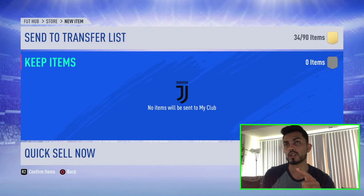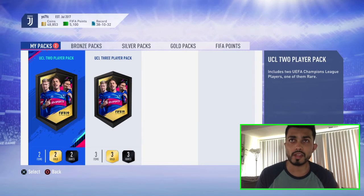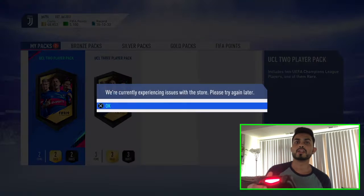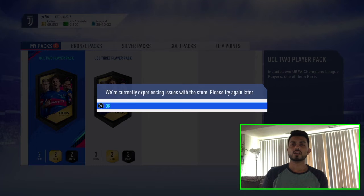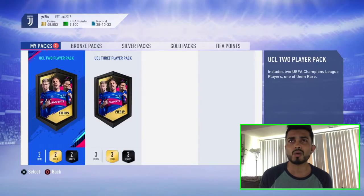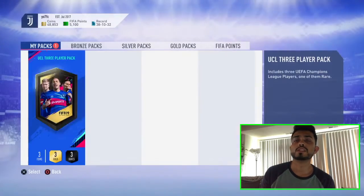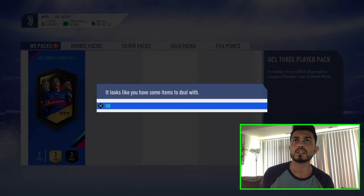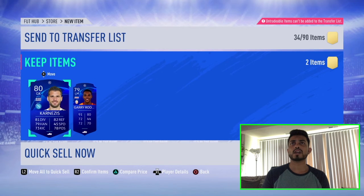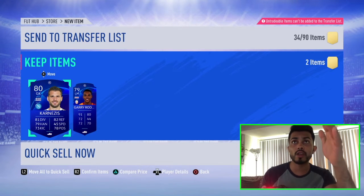This one is three rares — come on, give me a walkout! But then: 'Currently experiencing issues with the store, please try again later.' What the hell? I try again and it had already opened the pack. EA are the biggest trolls on the planet — you guys just saw it, I couldn't even open my packs.